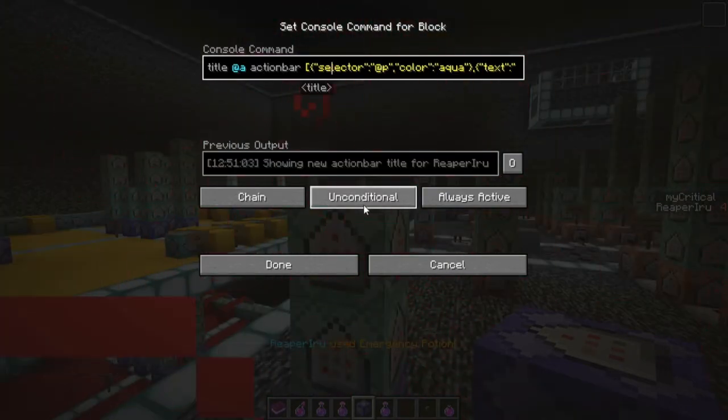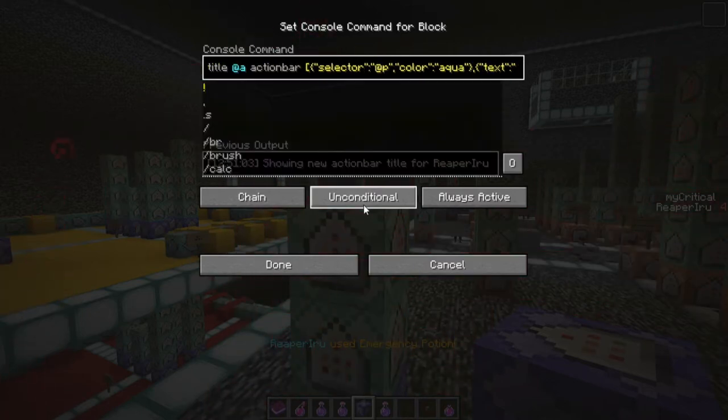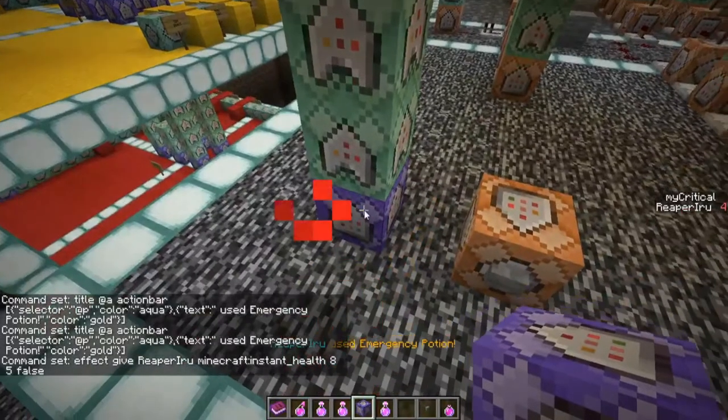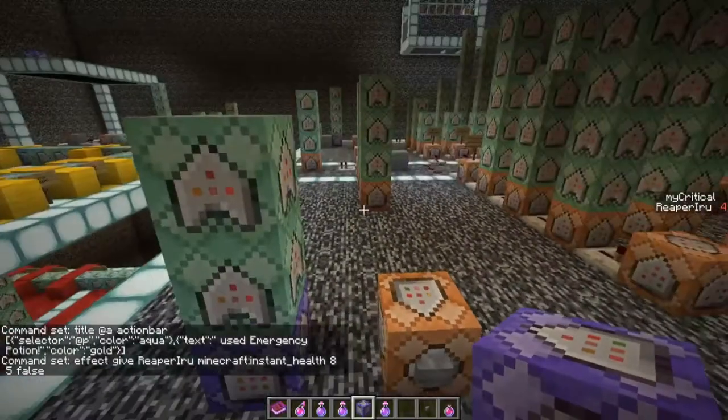We also add an action bar title message saying 'used emergency potion' in gold text — that's just a JSON format. You'll see it print right away, but that's because all the chain blocks need to be unconditional. That only works when I'm actually taking damage — I was already being healed.